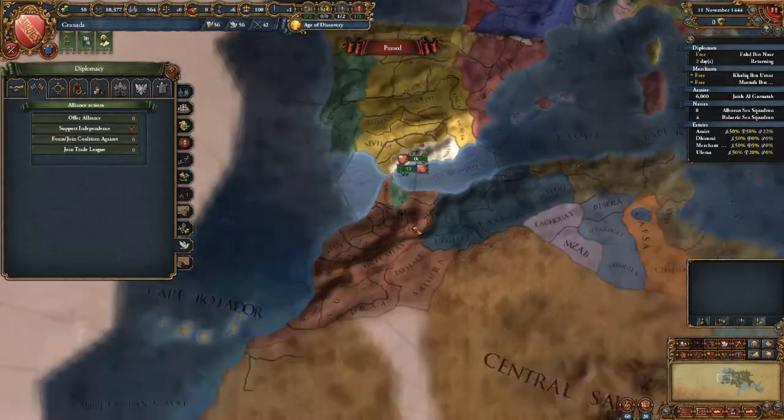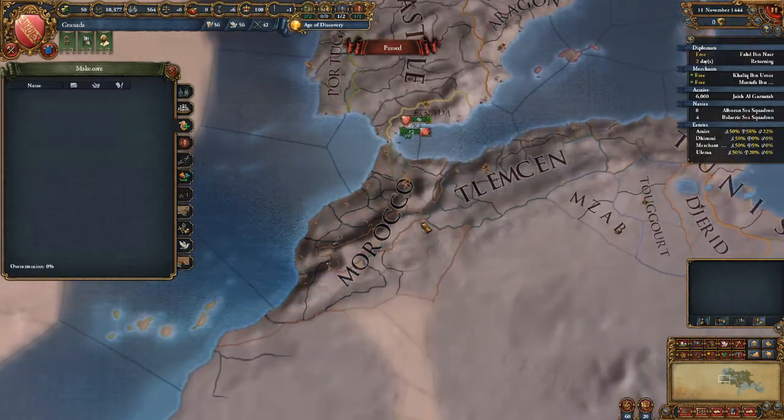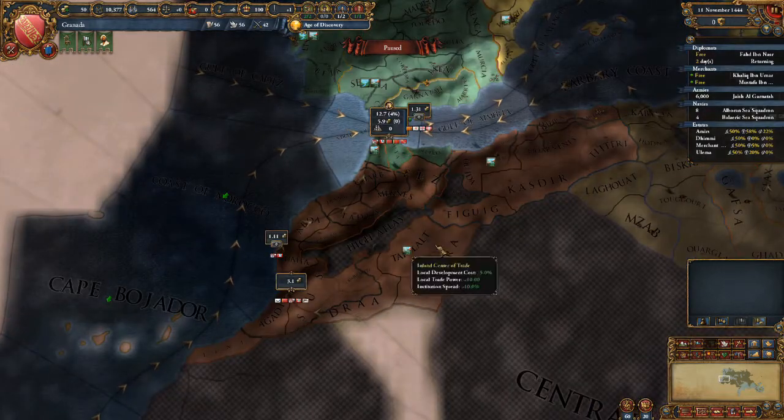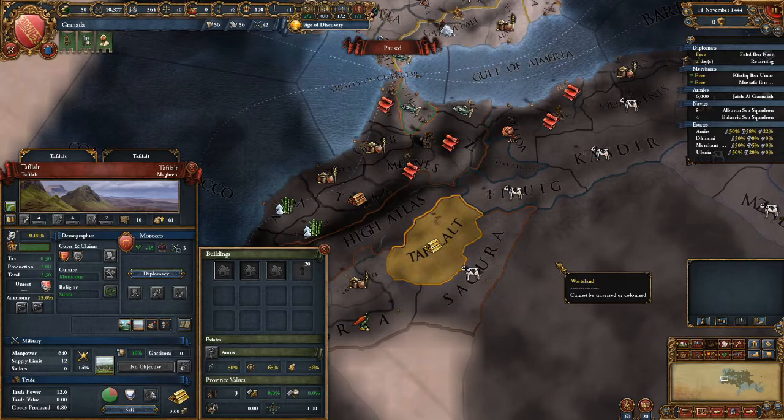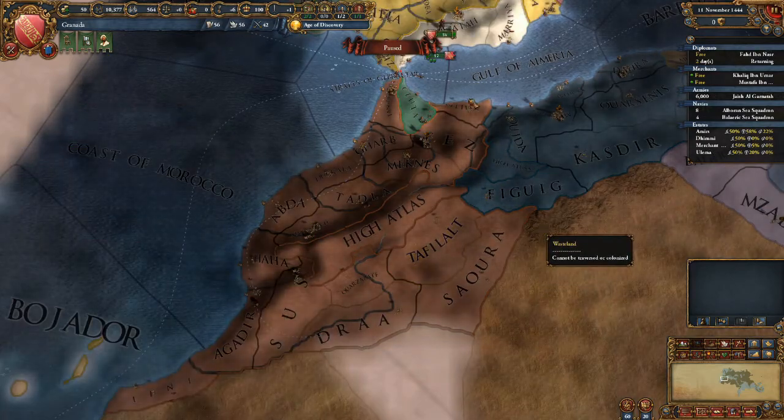I think I offered the alliance already, so I'm going to get an alliance with Morocco, which is so nice because Moroccans are such useful people. They are like the only state in this area that has a reasonable army, and additionally they have a gold mine - good for them, they are awesome.